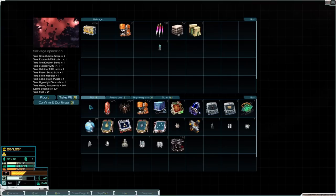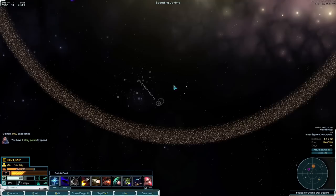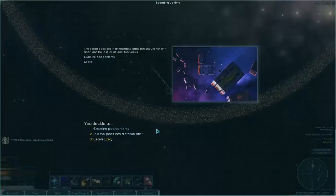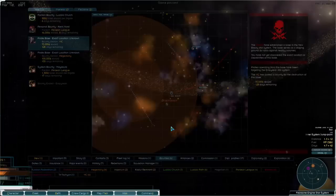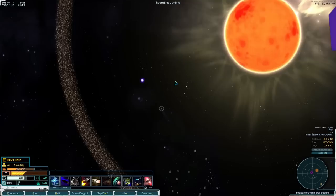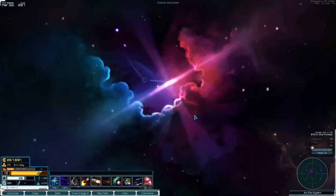I'd be ridiculously silly not to take the heavy armaments. We can grab some more supplies now. Do we still want to head to the pirate base or do we just want to get home and unload? I think we just want to get home and unload right now because we've got a full inventory. I feel like we should really look at spending some of our money on picking up a fuel tanker and a freighter, so stuff like this doesn't happen again and we can make full use of discoveries and loot.